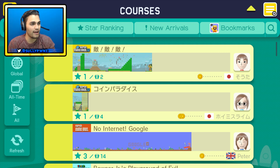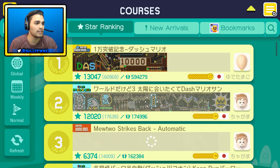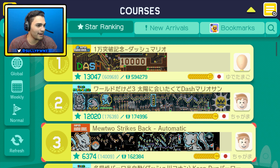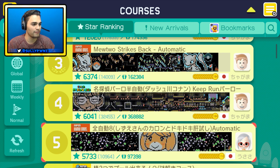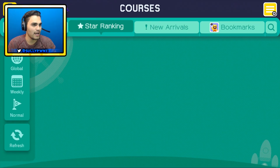Anyways, if you go to Highlights you'll have all kinds of things — you can go through star ranks, new arrivals, or bookmarks. I think star ranks are like the most top-rated courses in the game. It's always the same people too — you see this guy everywhere. These guys make pretty ridiculous courses. I feel like these stages are meant more for the view rather than the play experience — you're enjoying the beauty of the course rather than actually playing it. Yeah, we're not going to be doing those.